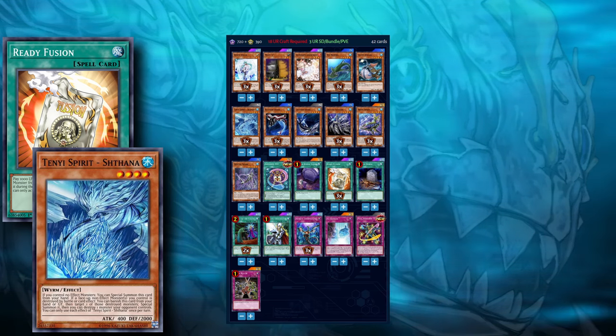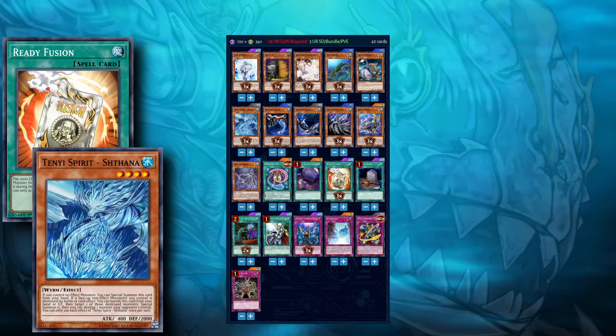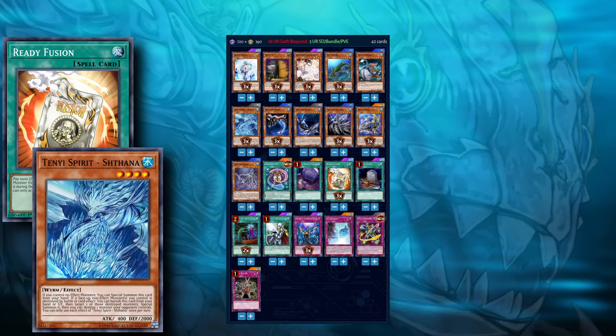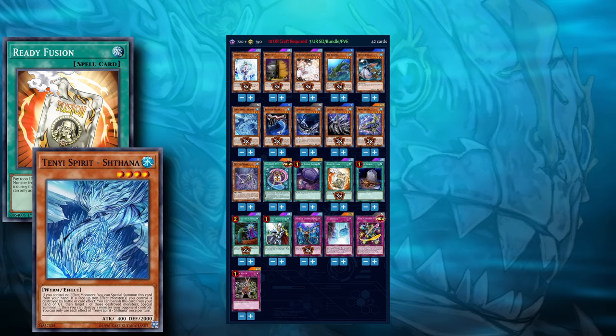We also don't need as many level 4 fish in the deck as before, because we can use Dagarus to draw into a Bishark, rank up Dagarus into Dark Knight, then use a Bishark to search Crystal Shark and summon Nash Knight — and that's full combo. So this means we're not relying on looping Remora to get three disruptions on the field as much as we used to.